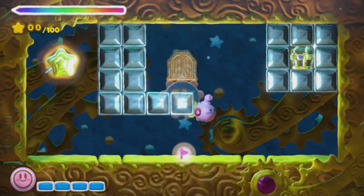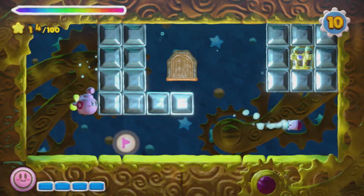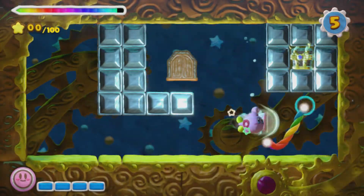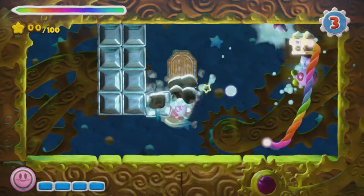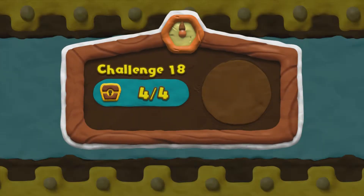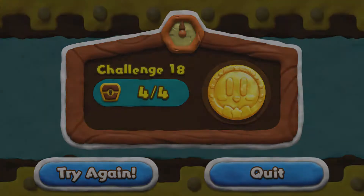Now this one, you have to be quick. You want to grab the star as quickly as you can. And as you're waiting for it to charge, head over to the chest and then launch it out. Because otherwise, if you actually try to launch it back from where you were, you will not have enough time to actually grab that treasure chest. I have tried. But we got it.